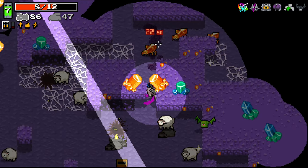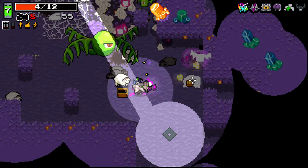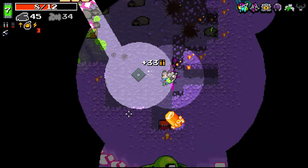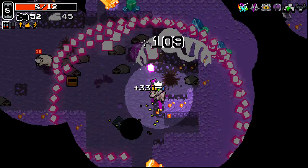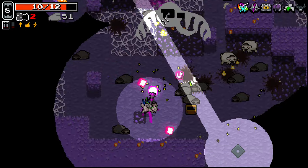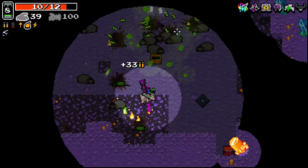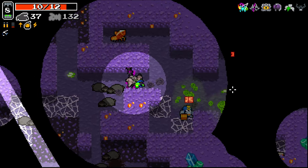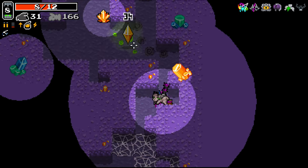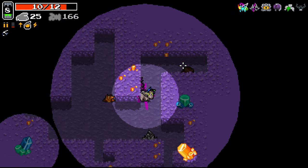I don't really know with morph weapons - does it morph them at a health threshold or does it just morph them when they die? Like am I actually killing enemies quicker by morphing them, or is it literally just a visual aspect of the gun? Because surely considering there's a whole section of morph weapons, it's not just visual. Unfortunately I've not got a good weapon to fight this guy with at all right now.